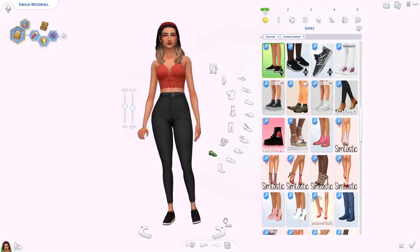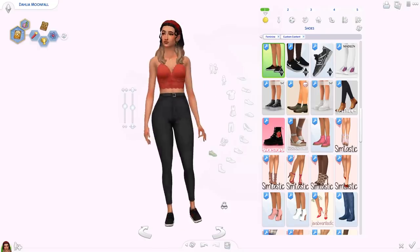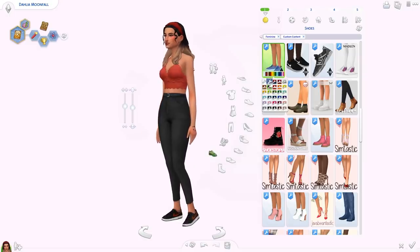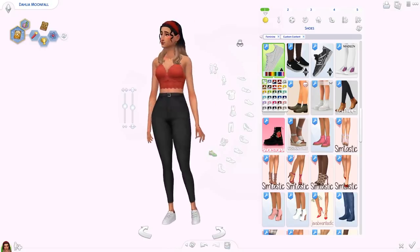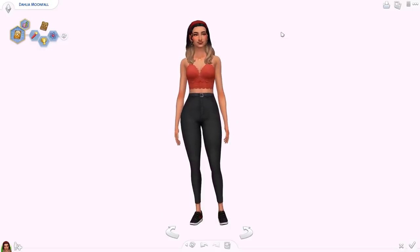The last item in today's haul is a pair of shoes. I don't find shoe CC often and this time only got one pair — these are by Onyx Sims, the Air Force Ones. They come for children and toddlers as well, and you have so many different color options. Are all of these even real — can you buy them in real life? I'm not sure, but you've got the basic white ones that everyone's been loving.